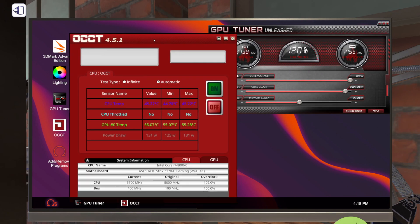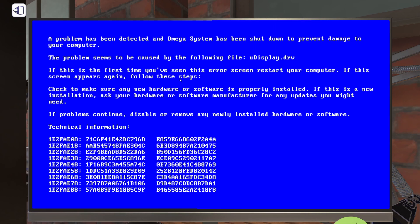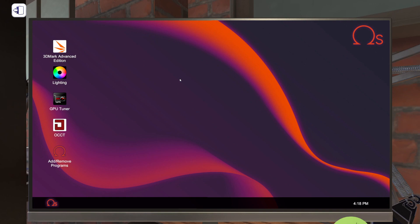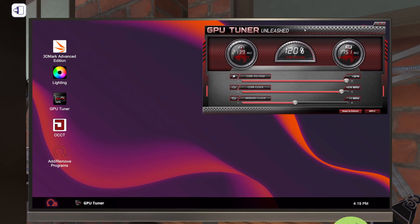It won't even do 5. Let's see if it'll do 1 — drop it down to 1 and hit apply. I'll just do an automatic test — if it's going to crash, it's going to crash. And indeed, we are going to be unable to overclock the memory on this card, at least with the core clock as high as it is.